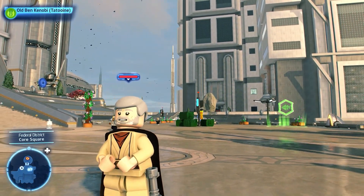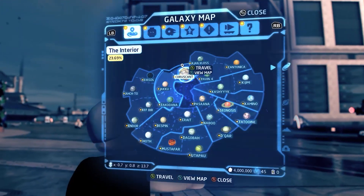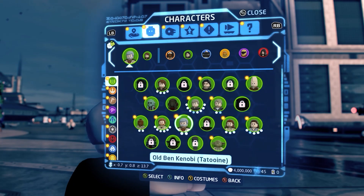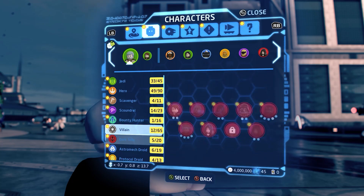You can land your ship here, do missions, see the Jedi temple in the background, and take off to visit other planets. This gameplay footage also shows us the character selector menu in action.